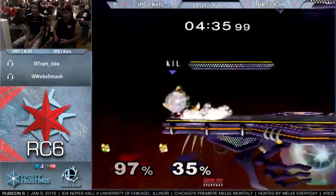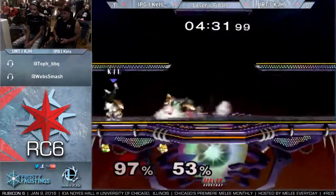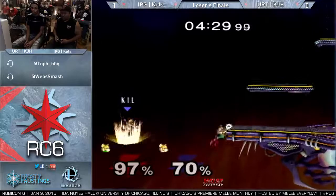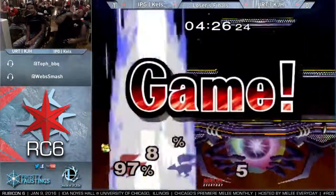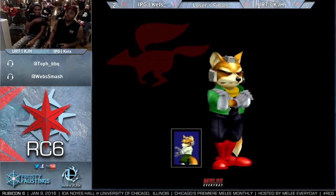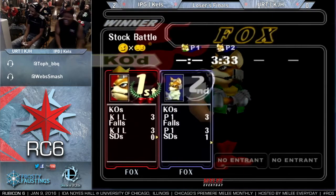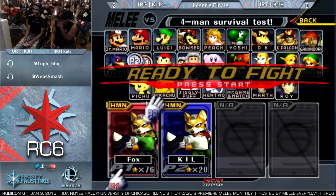Sick smash into the up air. He's trying to shine him off right now. Edge cancels the tumble — oh, Kels! Oh my God, that's gonna be it! What a punish. I think that was bad DI on that back air from KJH. Yeah, it looked like it — that turned the whole thing around. He was only at 80% and he went pretty damn far. Kels brings it back.